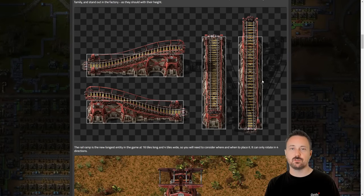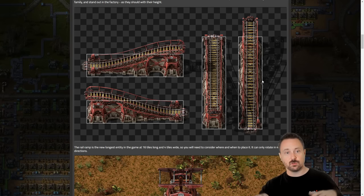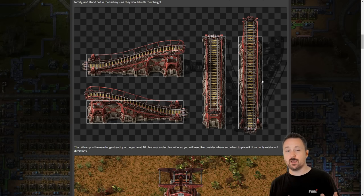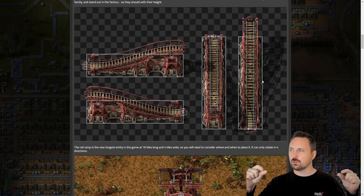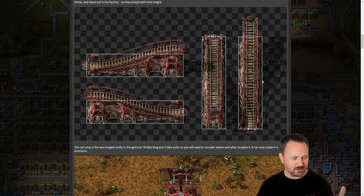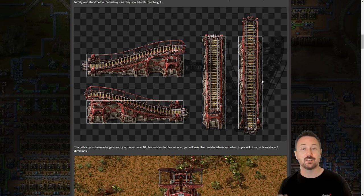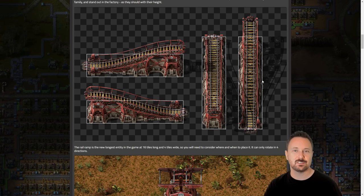Naturally, there are going to be some issues when projecting a three-dimensional structure onto a two-dimensional view. The ones going up or down look a little bit weird. I guess we'll get used to it, but you have to look at the distance between the supports — or sleepers, as they're called — to gauge whether it's going upwards or downwards at the incline.